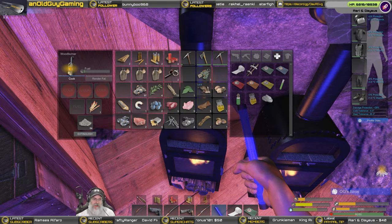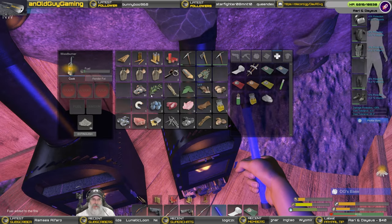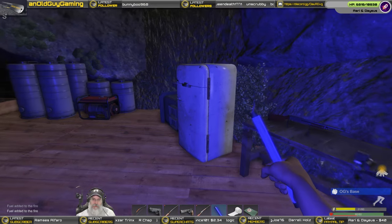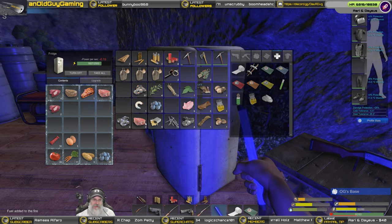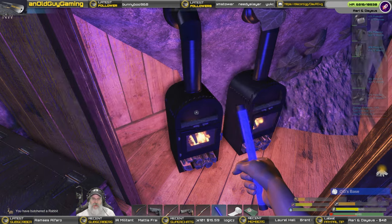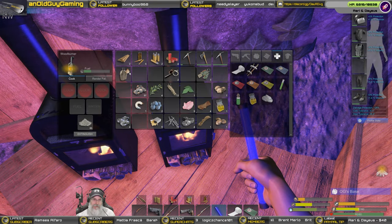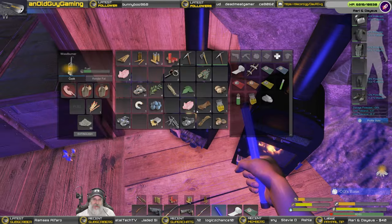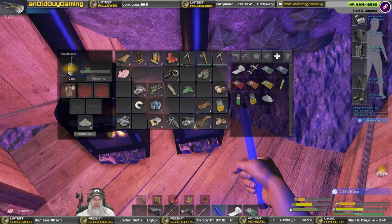All right, let's split you in half — I'm going to have to put more wood but I want to keep these guys going. We're going to put all of this in here, butcher the rabbit — actually let's cook him up. We got some water we have to do, and we got nine fat in total which is great. We'll put half in there and half in there.